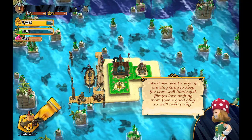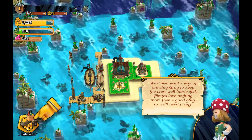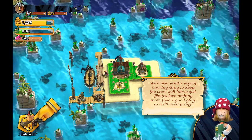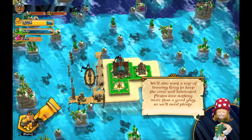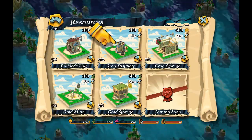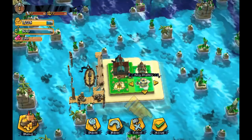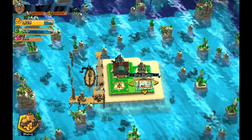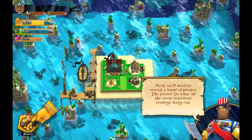We also want a way of brewing Krog to keep the crew lubricated. Pirates love nothing more than a good old Krog, so we'll need plenty. Let's build a Krog distillery. Yeah, that's basically beer — people need beer. Beer and gold, that's the pirate way to be.